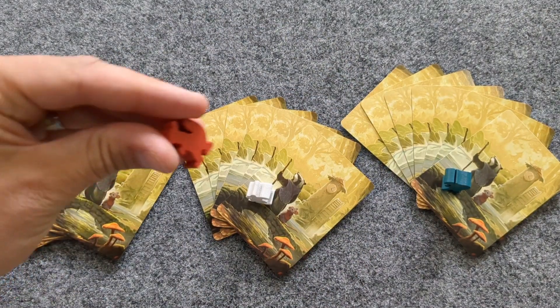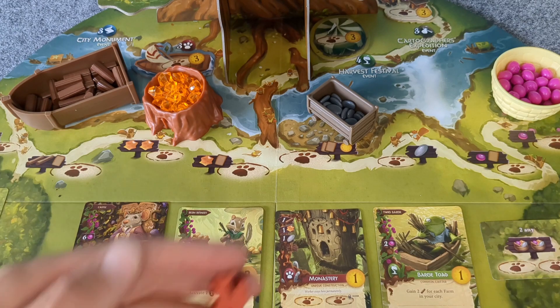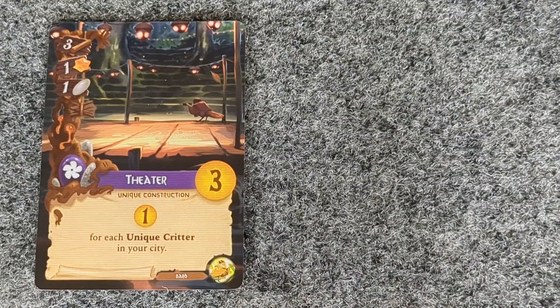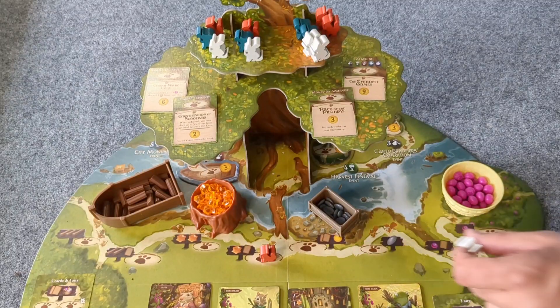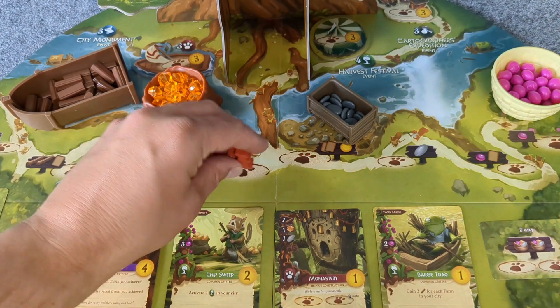When it is your turn, you are able to place a worker on one of the worker spots, place a card in your tableau of up to 15 cards, or prepare for the next season. But since we don't have any resources yet to pay the cost to play any cards into our tableau, let's learn how to place our workers.